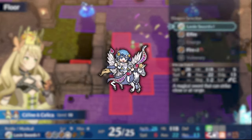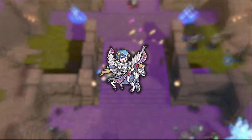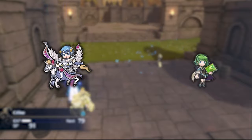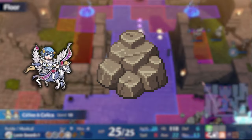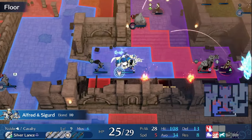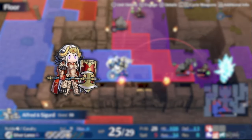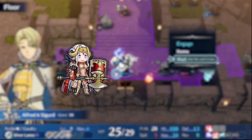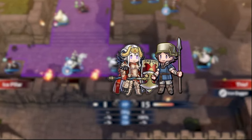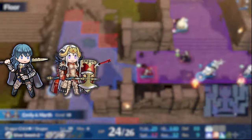Take Pegasus Knights, for instance. With their ability to traverse vast distances and soar over obstacles, they are perfect for hit-and-run tactics. On the other hand, heavily armored knights might not be as agile, but they can absorb an impressive amount of damage — reliable bulwarks that can protect your squishier units from enemy assault.